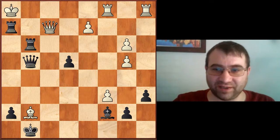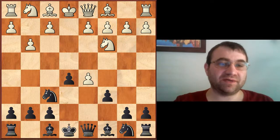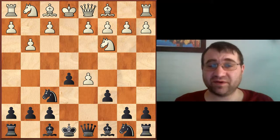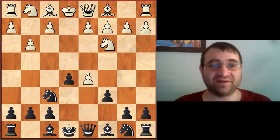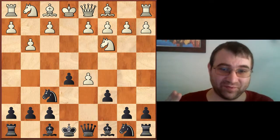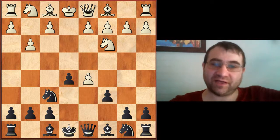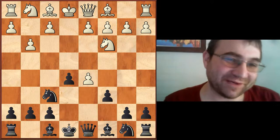So this sacrifice with c6 is definitely an option. I think it leads to really good compensation for the material — probably even just slight edge black, to be totally honest, based on what I've looked at with the computers. This is video number two on the Vienna. This is how to play against move three pawn to g3, and in my next video I'm going to be covering how to play against bishop c4 — and in that video we're going to be talking about the Frankenstein Dracula, the opening that shares a name with a Halloween costume. I hope you enjoyed this video and learned something new about chess. If you liked it, please like and subscribe.